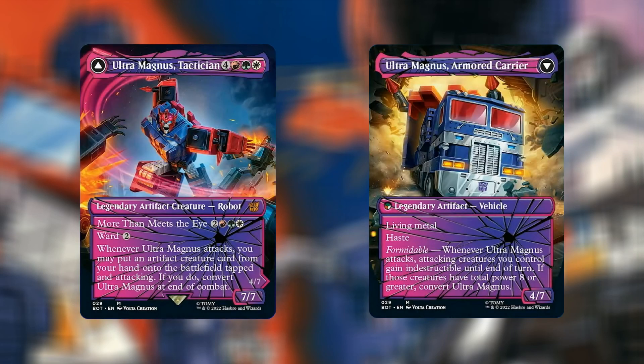We're into the top 3 now. At number 3 we have Ultra Magnus, Tactician — Shattered Glass version, currently going for $12.57. For 7 mana — 4, red, green, white — we have a Legendary Artifact Creature Robot, 7/7. More Than Meets the Eye for 5, 2, red, green, and white. It has Ward 2, and whenever Ultra Magnus attacks, you may put an Artifact Creature card from your hand onto the battlefield tapped and attacking; if you do, convert Ultra Magnus at end of combat. It turns into Ultra Magnus, Armoured Carrier — a Legendary Artifact Vehicle, 4/7, with Living Metal, Haste, and Formidable. Whenever Ultra Magnus attacks, attacking creatures you control gain Indestructible until end of turn. If those creatures have total power 8 or greater, convert Ultra Magnus. That is pretty ridiculous.